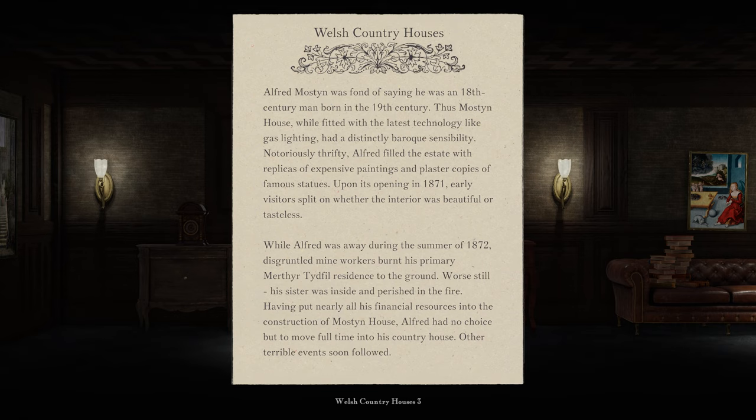Thus, Mostyn House, while fitted with the latest technology like gas lighting, had a distinctly baroque sensibility. Notoriously thrifty, Alfred filled the estate with replicas of expensive paintings and plaster copies of famous statues. Upon its opening in 1871, early visitors split on whether the interior was beautiful or tasteless. While Alfred was away during the summer of 1872, disgruntled mine workers burnt his primary residence. His sister was inside and perished in the fire — we heard about a fire before. Having put nearly all his financial resources into construction of Mostyn House, Alfred had no choice but to move full-time into his country house.